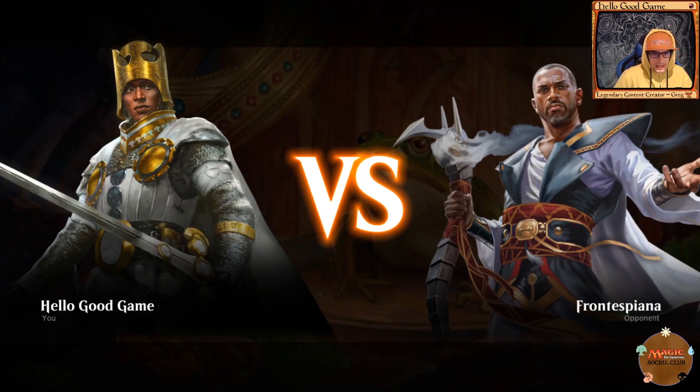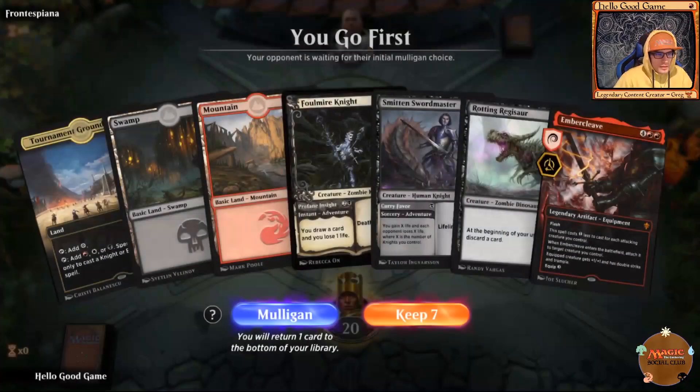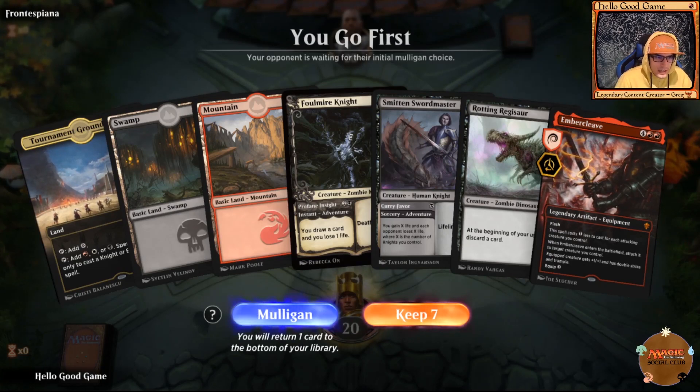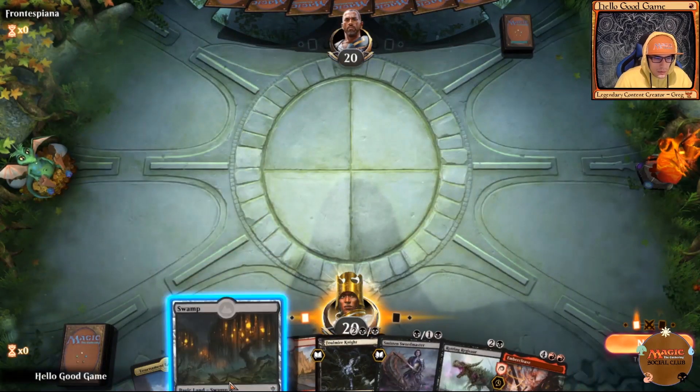We have a surprise — Rotting Regisaur and Ember Cleave in hand and we go first. Falmir Knight is a nice tempo play, so we're going to open with that.